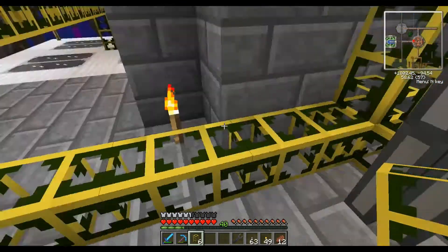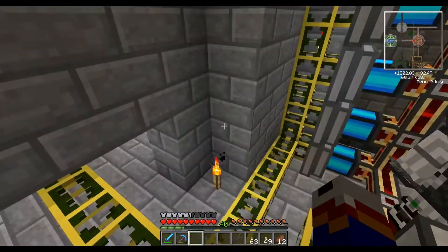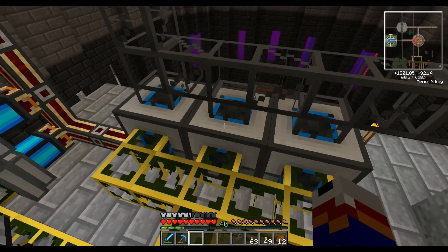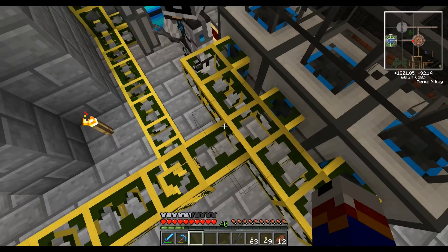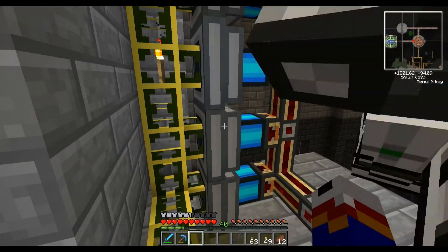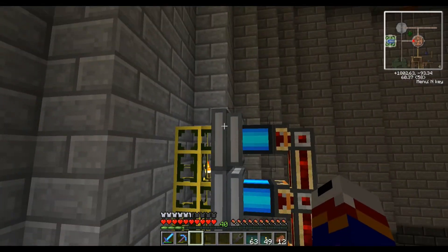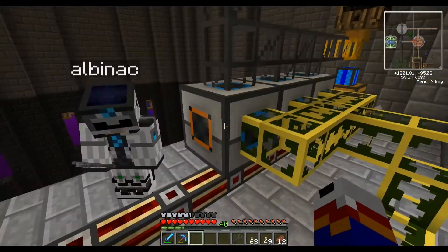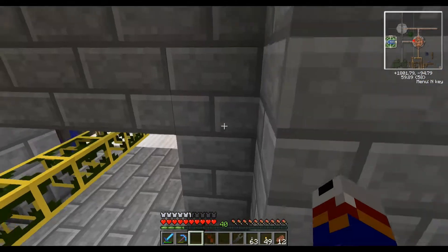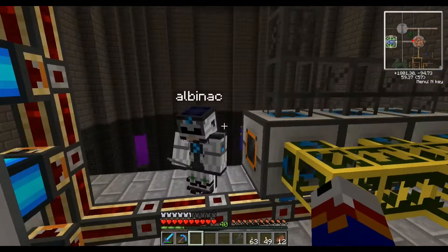Are you saying these magmatic engines can pull excess lava from the system? No — what will happen is the magma crucibles will try to fill these pipes, and some of it will get diverted over to the magmatic engines. So some lava goes to the engines which provide power for the magma crucibles — making more lava — and it just goes around and around in a circle.